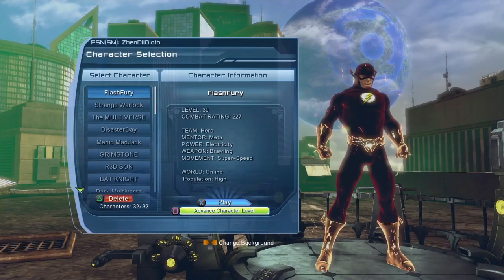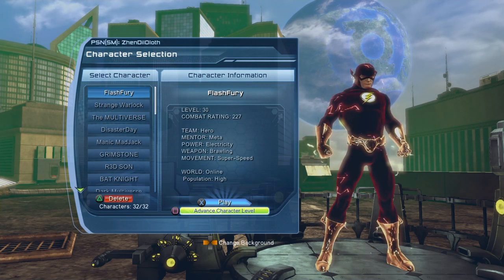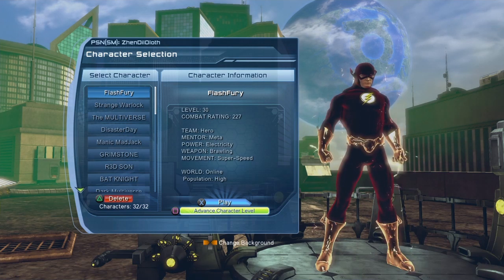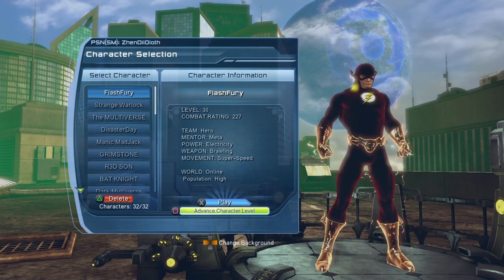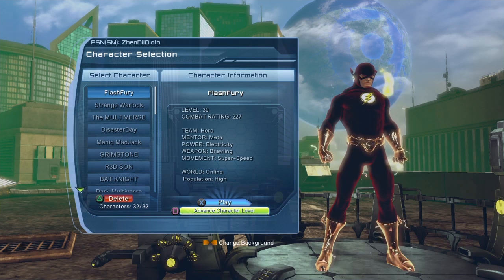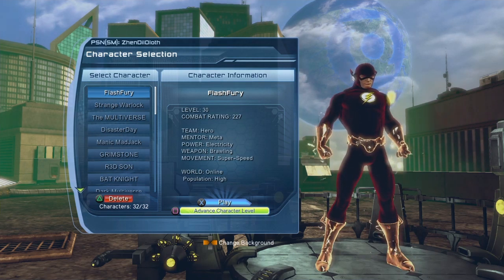Hello heroes and villains, welcome to Multiverse. Some of you guys seem to have some trouble getting access to the Cyborg vendor to be able to purchase allies. So I'm going to go through all the steps that you need to go through in order to be able to gain access to Cyborg, although apparently there might be a bug involved in some cases. Hopefully it will be able to help at least some of you guys.